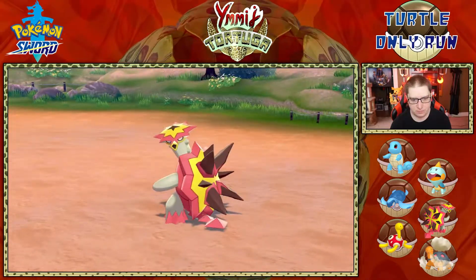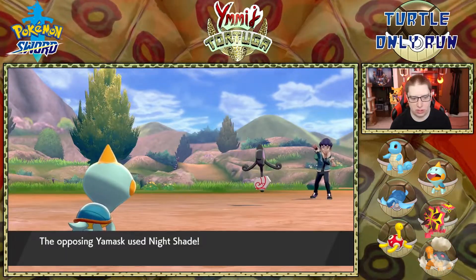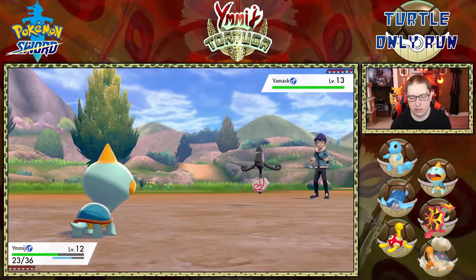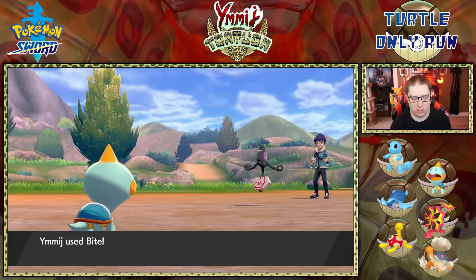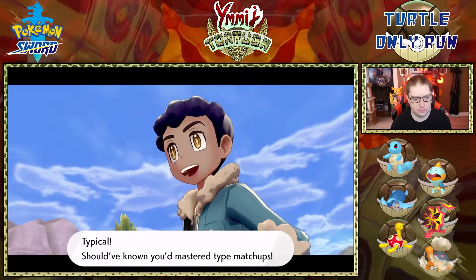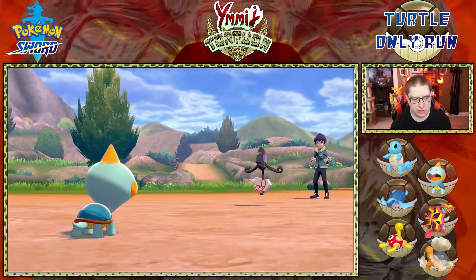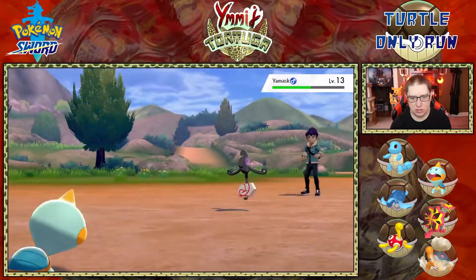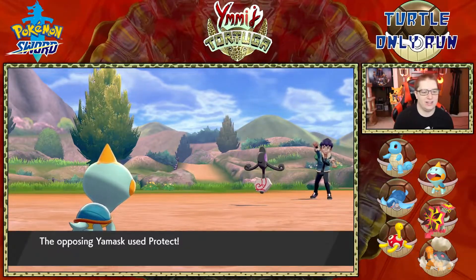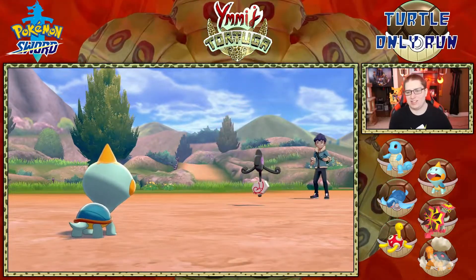Vulcan grows to level 13. Hop sends out Yamask — I do have things to deal with this. Going into Yimage. Yamask is ghost and maybe ghost ground. Nightshade does 12 HP — that actually hurts a lot. Bite is super effective. These things are tanky. I flinch it which is good. If I get another Nightshade that'll hurt — another flinch would be nice. Yamask uses Protect — I see you. Double flinching and we take it out!